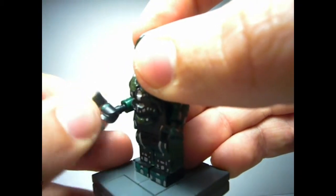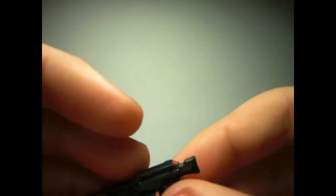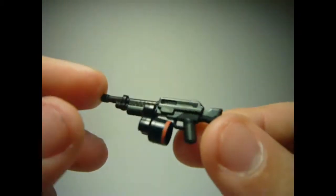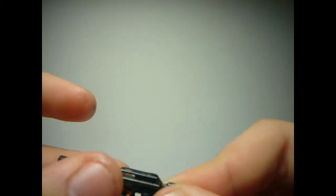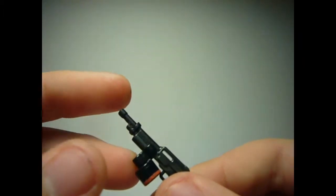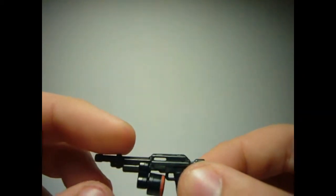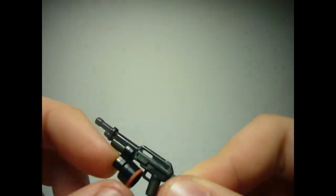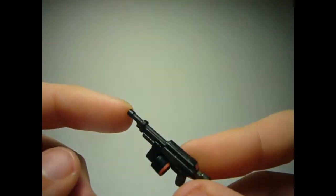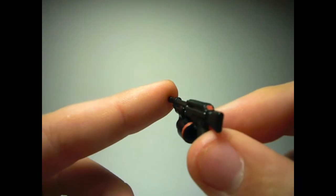We'll take a look at the SAW. The SAW design isn't mine — I don't remember exactly who made it, but I'll let you know in the description. I took a BrickArms LMG, painted it black — it was originally metal — and I sanded certain parts. I added a universal clip and the end of a minigun to make the magazine, and it came out looking very similar to the SAW.